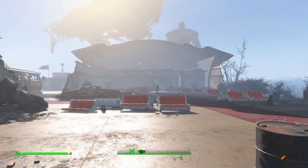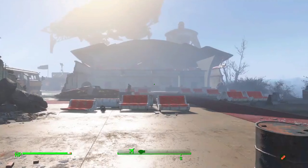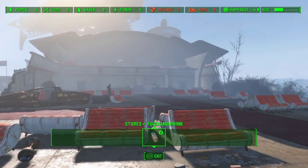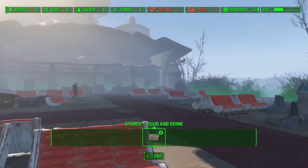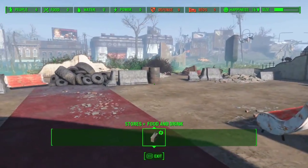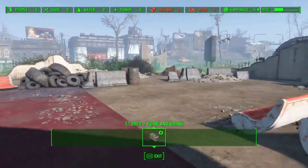The Boston Airport ranks 19 in terms of area, and it has a height limit of 6 floors. Upon first coming across the settlement, you may notice right away that you don't have access to it, and that's because you need to complete a quest with the Brotherhood of Steel. Once you come across Molecular Level, then you can finally gain access to the settlement.